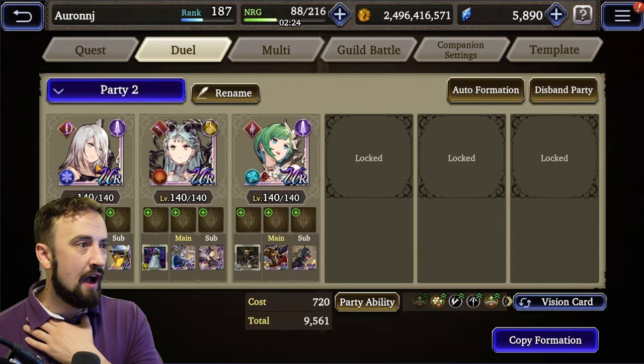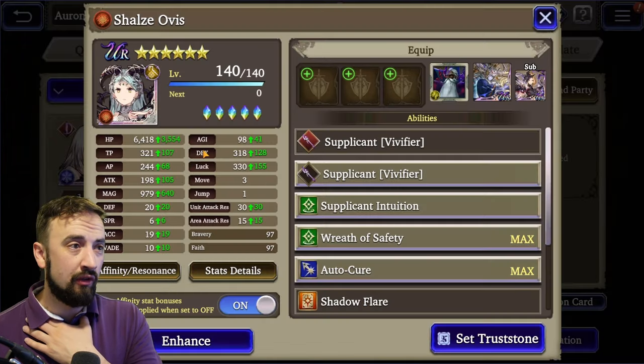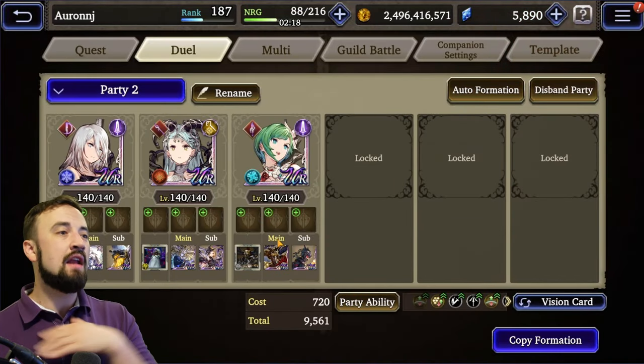Joom is at 105, A2 is at 104, and Shalza is at 98 — just a little bit slower than them. Perfect.